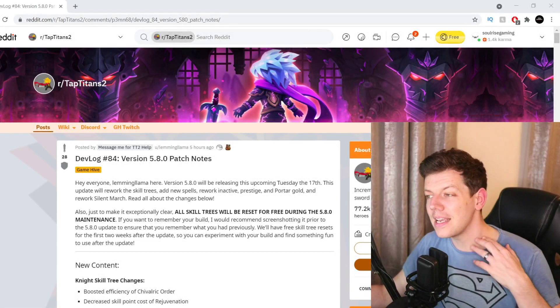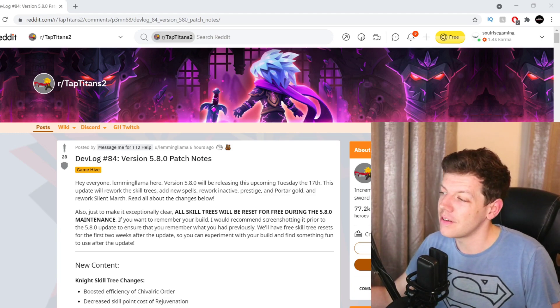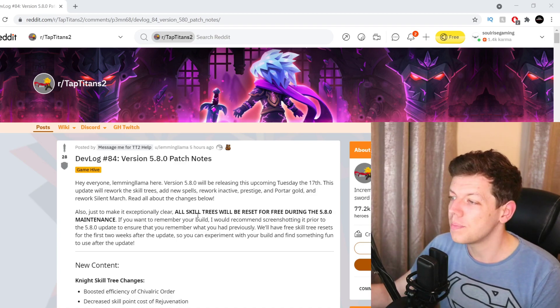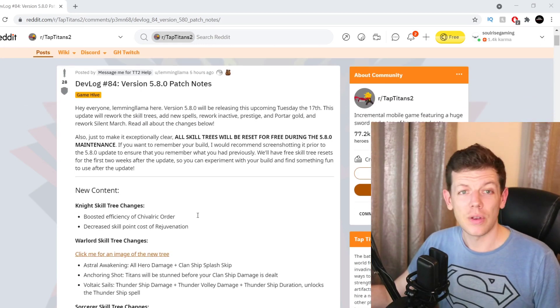Hi everyone, welcome to another dev update. This is for the latest 5.8 patch notes, which will be released this Tuesday, the 17th of August. It covers a rework for the skill tree, new spells, inactive prestige port of gold rework, sign of march, and everything else.